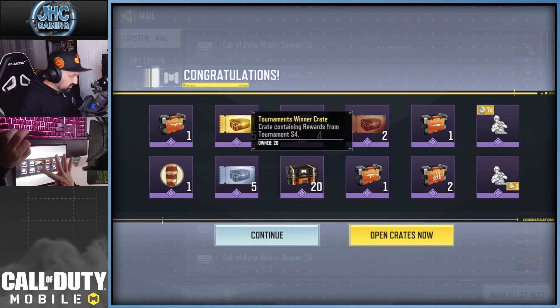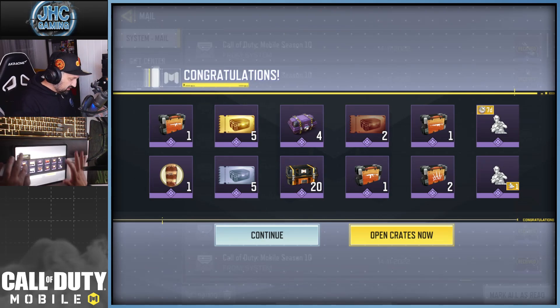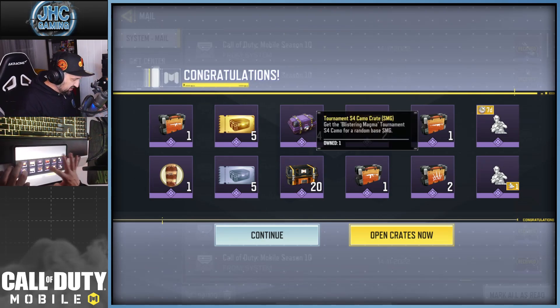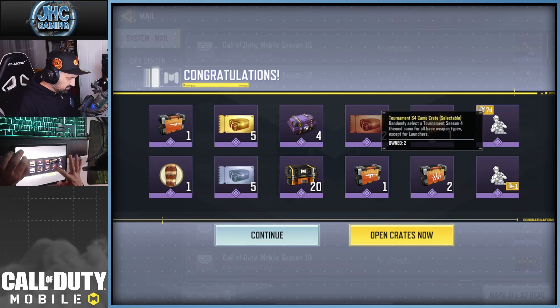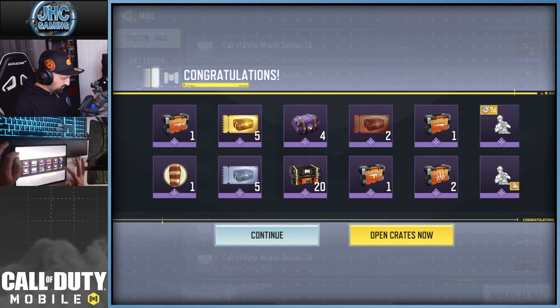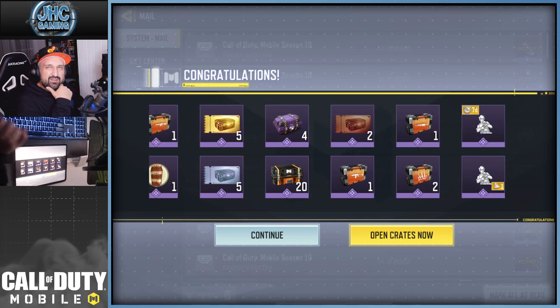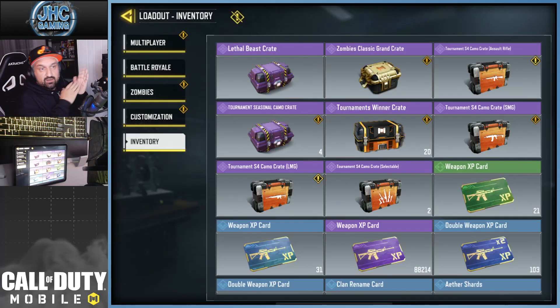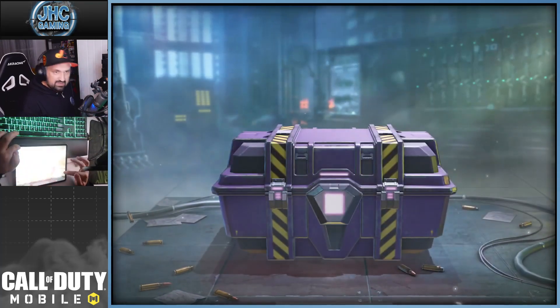Anyways, we're going to check it out. I got 20 tournament winner crates. There's been a bunch of changes this season — we're going to get AR, LMG, and SMG, and then we're going to go for the selectable crates. Two selectables? I'm confused — do we get less selectables now? It used to be like six.